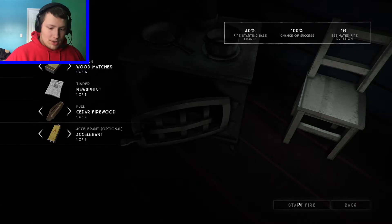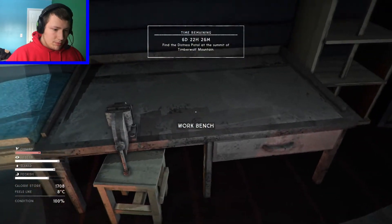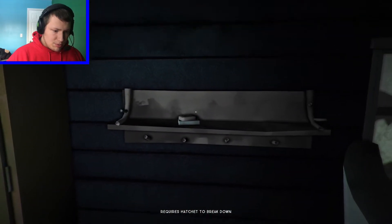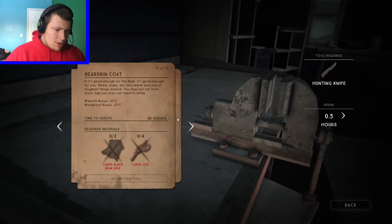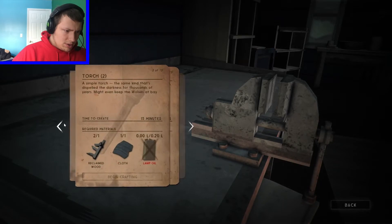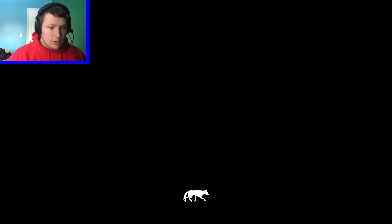Zero percent chance of success — one hundred percent chance of success. Start fire. My fire starting skills in real life are on point. I'm gonna stick the reclaimed wood in there to make it last a little longer. Requires hatchet to break down. Anything in the container? Nope, it's empty. Workbench: wolfskin coat, deerskin pants and boots, rabbit mitts, fishing tackle line, snare. I should set the snare down outside because I'm gonna be spending a day here.